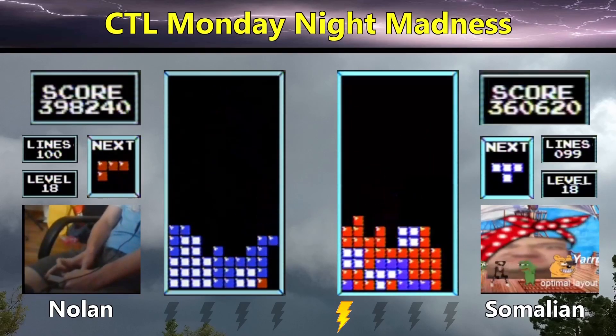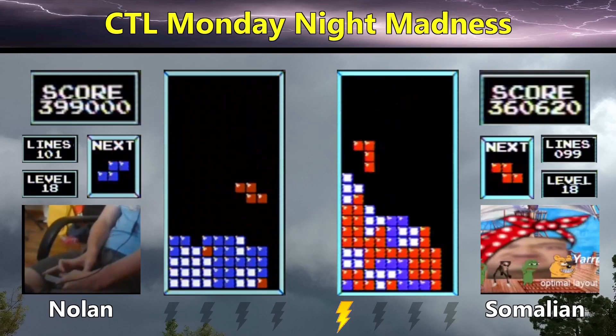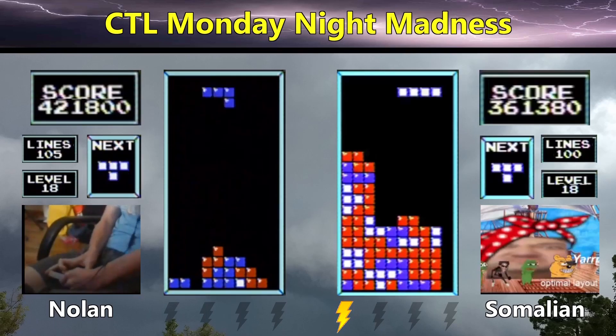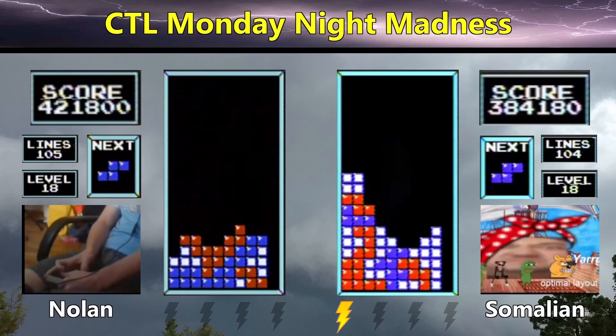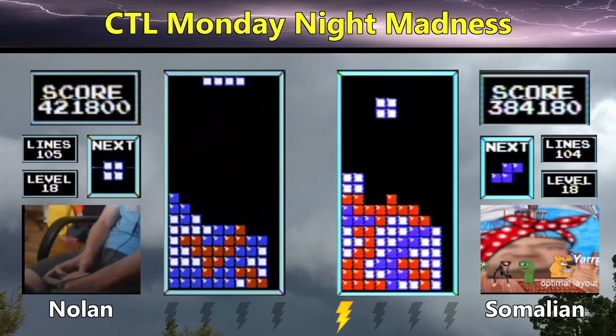398,000 now for Nolan. There's a nice 5-and-below afterward, and a smart delay burn to follow. Somalian's at 360 right now, currently about one line behind. He gets a Tetris and goes to 384. So Nolan still has a two-Tetris lead as both players have now crossed the 100-line mark.